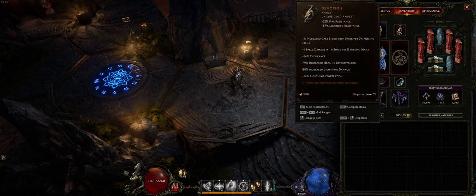The Devotion Amulet allows Smite to deal more damage and cast faster the lower our mana is. So the maximum amount of damage you can do is to consistently stay on low mana — reducing the cost of your Smite and spamming out skills to get your mana down low is how you keep your damage upkeep up.